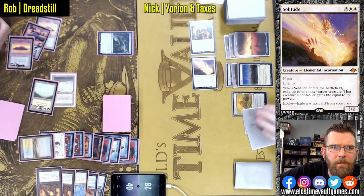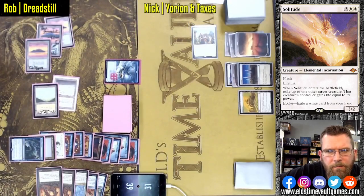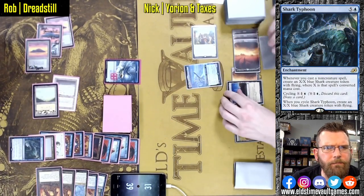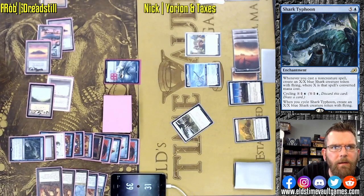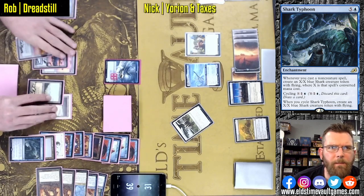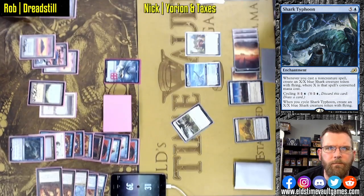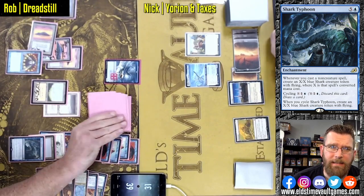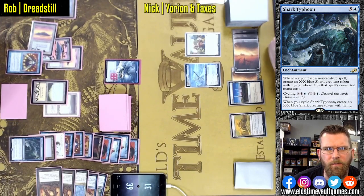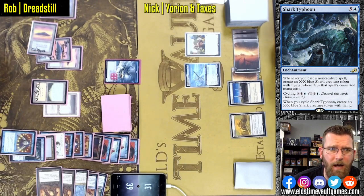Shark Typhoon — here we go — making a 4/4. Yorion flickering Recruiter of the Guard has found Flicker Wisp — that's a nice clean answer. Yorion is a 4/5. Currently Nick is ahead on board, and not that far behind in life; he's actually at 31. Both players have comically large life totals, and both of them are actually trying to win.